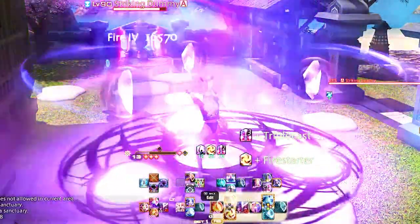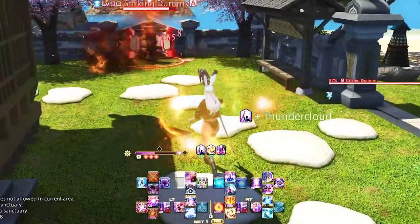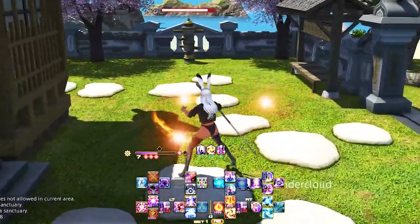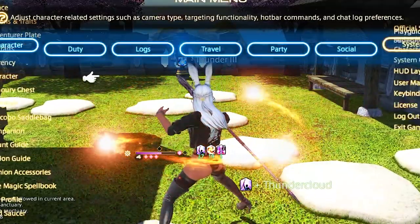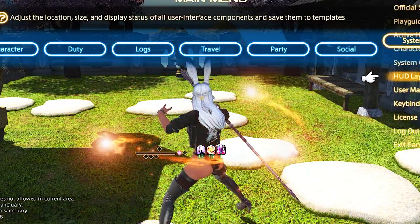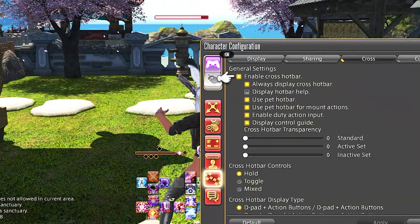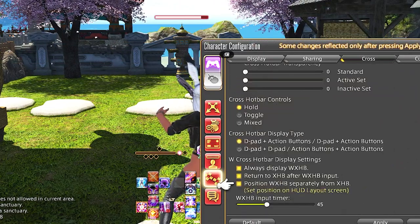Right Trigger 1 we have Blizzard 3, Blizzard 4, Thunder 3, and Swiftcast. Our opener starts in fire phase, but our entire rotation goes back and forth between ice and fire, moving up from Right Trigger to letters, to Right Trigger 2 letters, to Right Trigger 1 D-pad — so it works into kind of a triangle-type rotation.